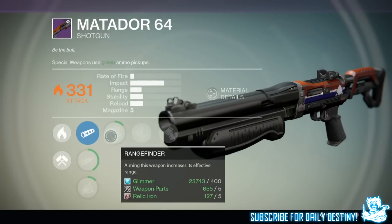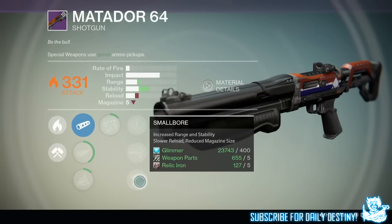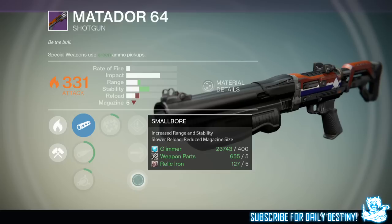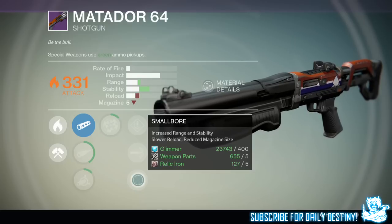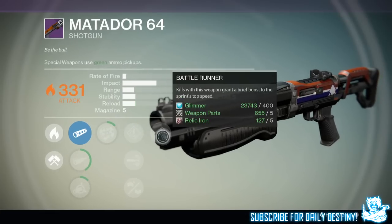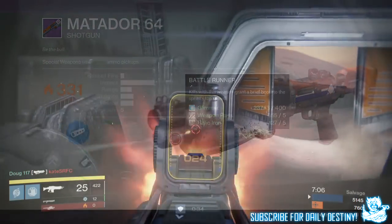It's Solar. We have Smooth Ballistics, Fuel Choke, and Soft Ballistics. It also has Rangefinder as well as Small Bore — increased range and stability with slow reload and reduced magazine size. But look at the range and stability — that will pair great with Rangefinder. We also have Battle Runner: kills with this weapon grant a brief boost to sprint top speed. This weapon looks really really good.